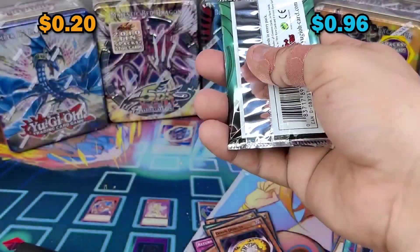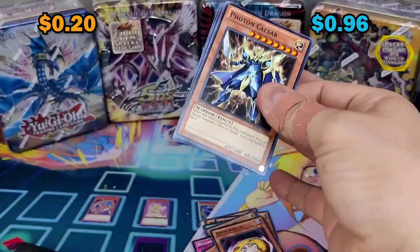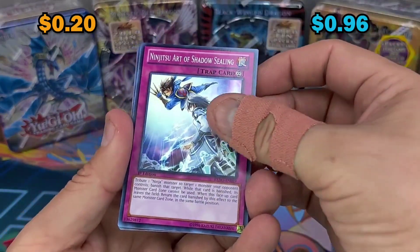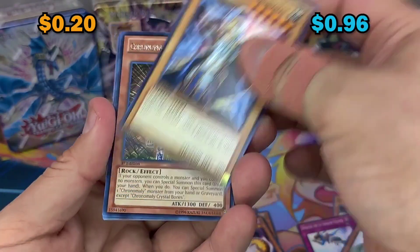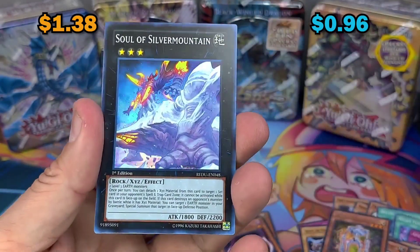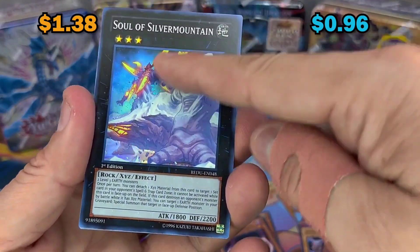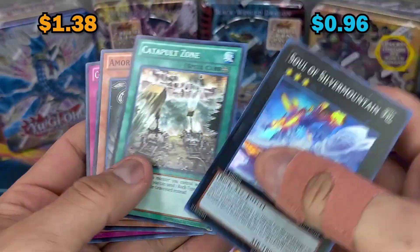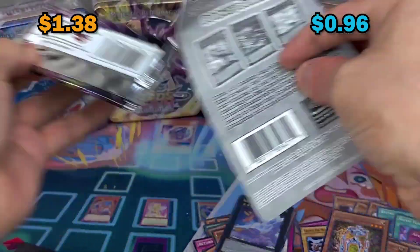Even though I love my ghost rares, I love the ultimate rare girl, the collector's rare - starlights are very nice. Phantom Caesar, Shell Ceiling, Beast of the Forest, Crystal Bones, Souls of the Silver Mountain. Wait, what the heck is that? That's like a giant - wow, that's really cool actually. I got lost in that artwork for a second.